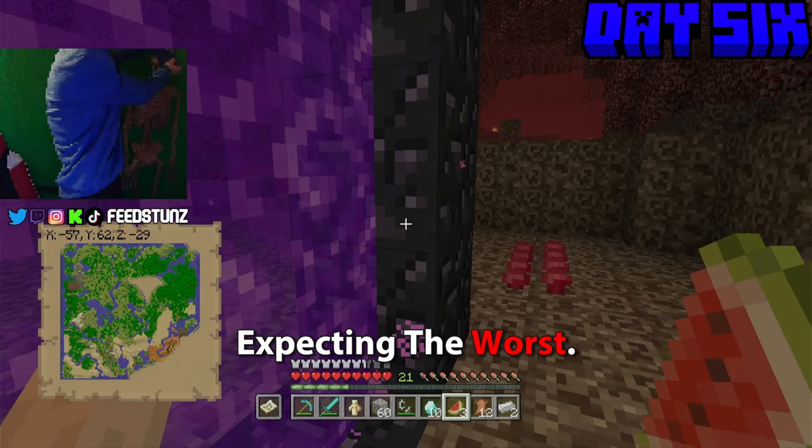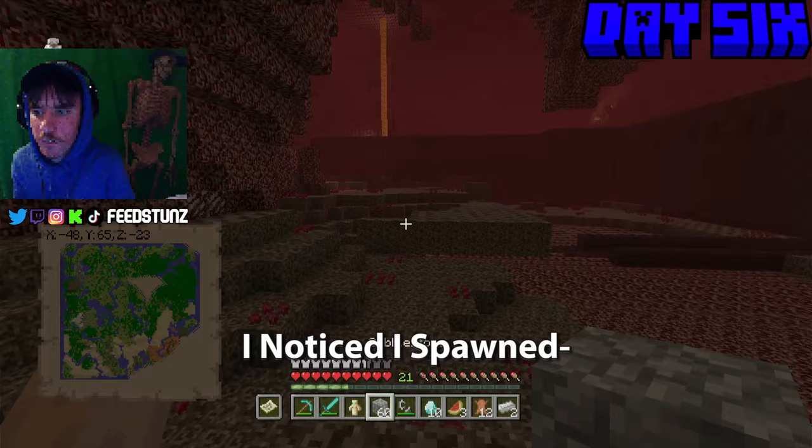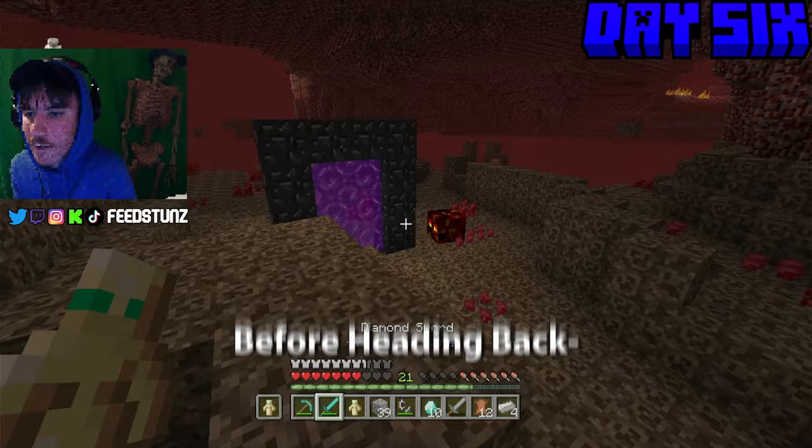Before entering the Nether I made sure Travis — my named skeleton in the background — was properly dressed. After making sure Travis looked good, I noticed I had spawned next to a Nether Fortress. I looted it for a few minutes before heading back to the overworld to get settled into my future home, crafting furnaces, chests, and crafting tables.